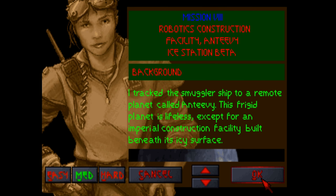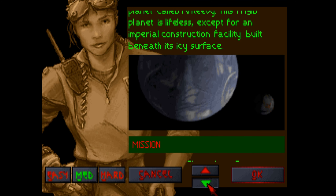Robotics construction. Antiv-4. Ice Station Bait. It's going to be a nice level, isn't it? I tracked the smuggler ship to a remote planet called Antiv-4. This frigid planet is lifeless except for an imperial construction facility built beneath its icy surface — which we can see from orbit, totally.